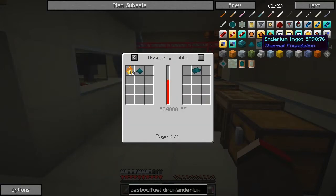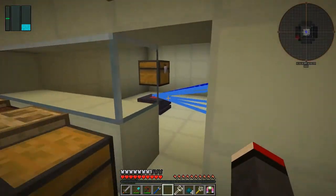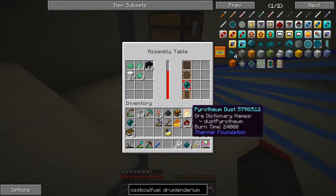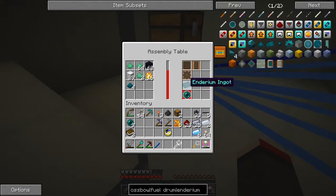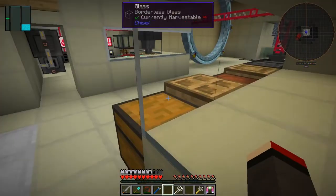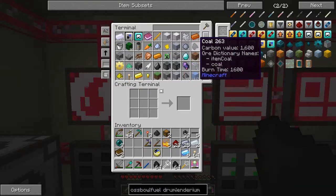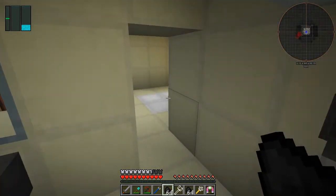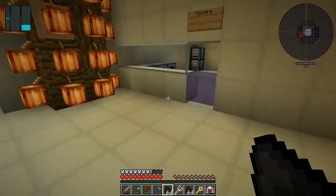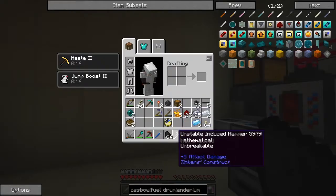Enderium ingot - yes, we need ten pyrotheum dust and we've not got enough pyrotheum dust - we've got sixteen. Well that'll make one. Let's put it into the assembly table like that. And what we can do with that is make some more of this. The only thing we're short of really, if I'm not mistaken, is sulfur. So we should have plenty of coal in here - let's take some coal, let's take two stacks. And come along here and grind these up and make some sulfur. I don't know whether there's another way of doing it.